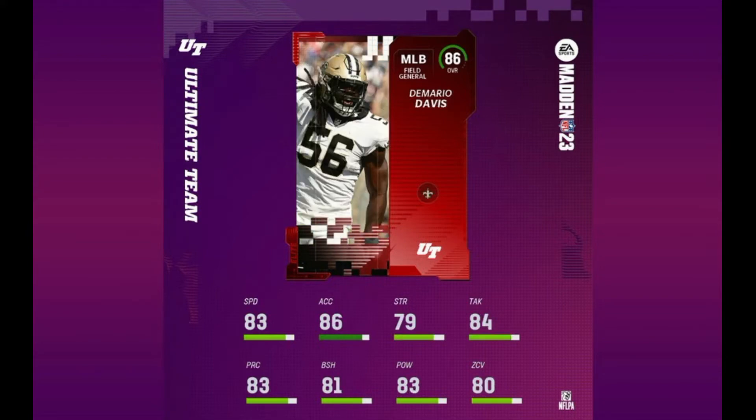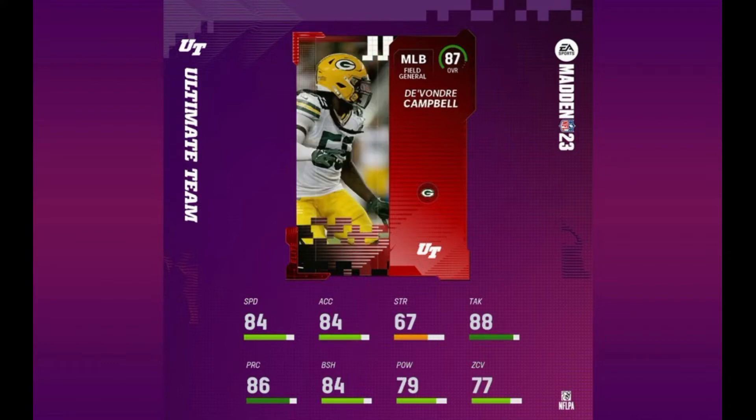Next up we have DeMario Davis — in my opinion probably the first of the pretty solid middle linebackers. He's got 83 speed, 86 acceleration, 84 tackling, 81 block shed, 83 hit power, and 80 zone coverage. So over 80 for everything except strength — definitely a pretty solid card. EA definitely gave some respect to DeMario. Next up we have Devondra Campbell, 87 overall with 84 speed and 84 acceleration. I like the DeMario Davis card better than the Campbell card, even though Campbell is one speed faster — he's under 80 for both hit power and zone coverage. His tackling is 88, slightly better than DeMario there, but overall I like that DeMario Davis card better.